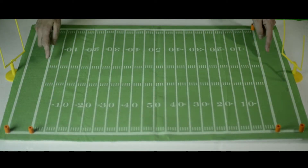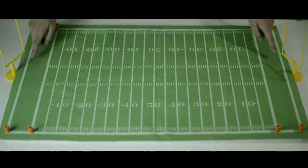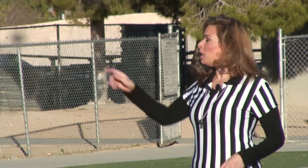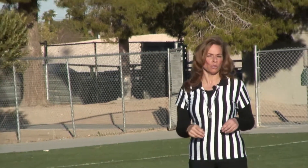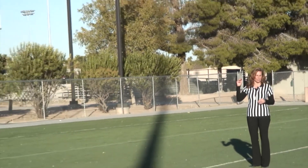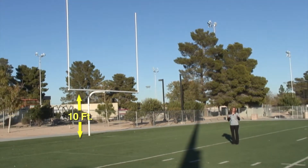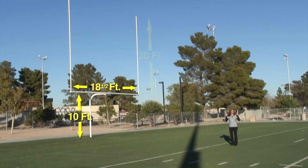The end zones are 10 yards deep, so they add an extra 10 yards to each end of the football field. The giant yellow poles at the back of each end zone are called goal posts, and they're used for field goals and extra points. The goal posts are much bigger than they appear on TV. The horizontal bar, also known as the crossbar, is 10 feet off the ground. The vertical posts, known as the uprights, are 18 and a half feet apart and stand 30 feet tall.